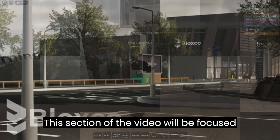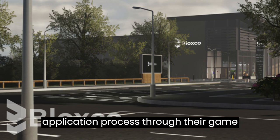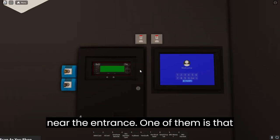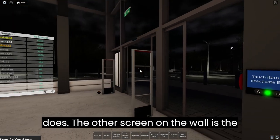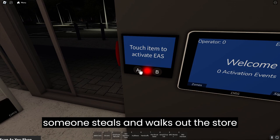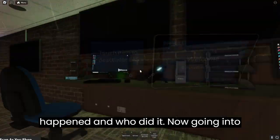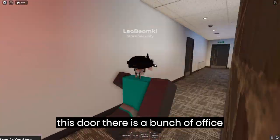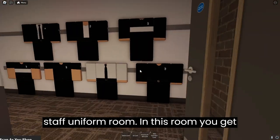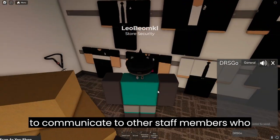This section of the video will be focused on the staff part of the game. You can apply to work here by going through their application process through their game and Discord server. Near the entrance there is a blue screen which I'm not sure what it does, and another screen on the wall which is the EAS system. This system goes off when someone steals and walks out of the store without paying — it will alert you when it happened and who did it. Going through this door there are a bunch of office rooms which don't do much. At the end of the room there's the door leading to the staff uniform room. In this room you get your uniform and a headset, which is used to communicate with other staff members who have it on.